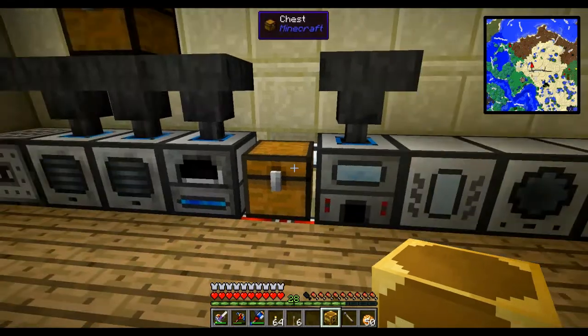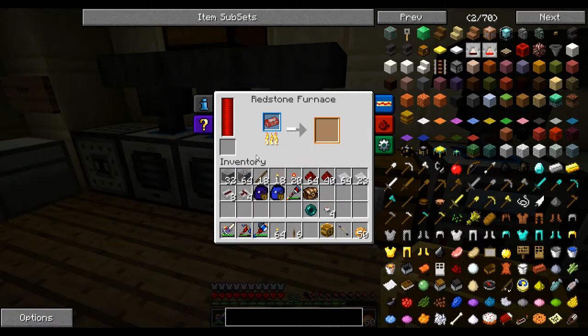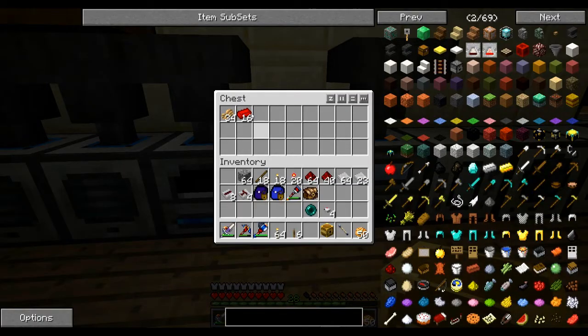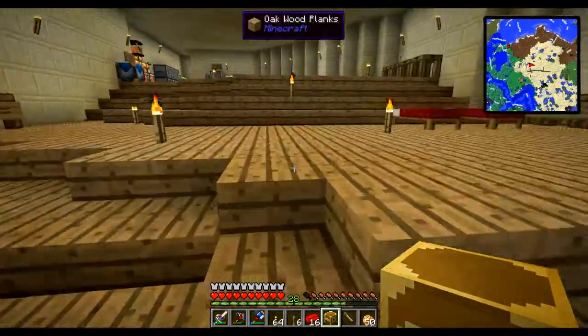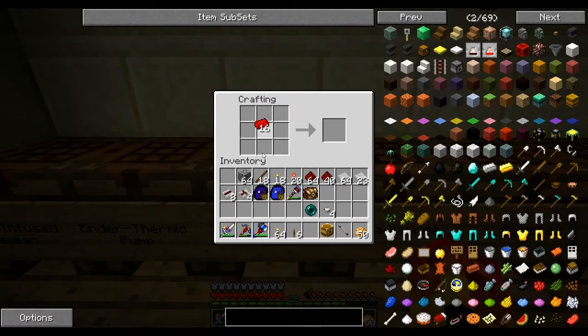This redstone furnace is almost finished. When it is, I'm going to put some stone in there. Putting stone in there actually gives us circuit plates for Project Red — so if you re-cook stone, that's how you make circuit plates. That used to be done in an alloy furnace. Some of this has definitely changed. Three red alloy ingots in a line gives us red alloy wire, and they work pretty much the same as the old Red Power wire.